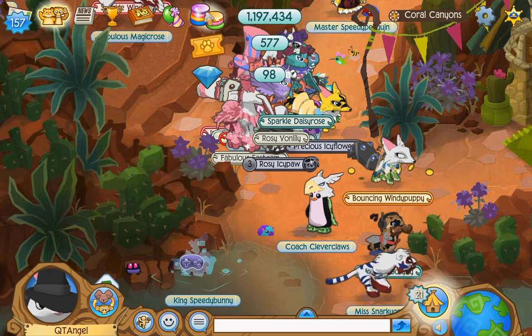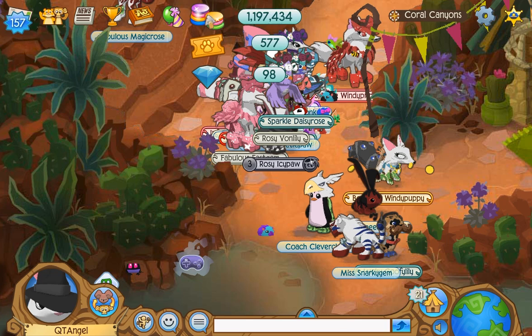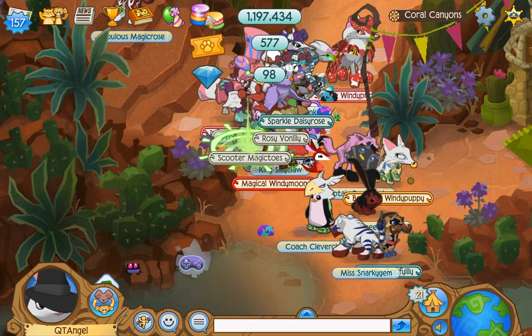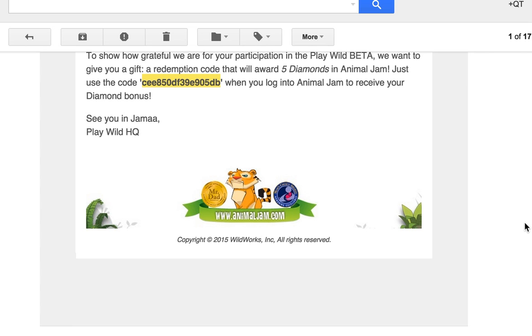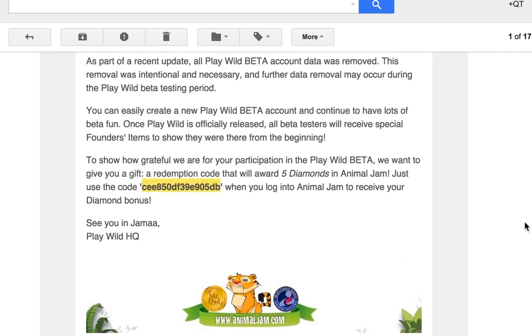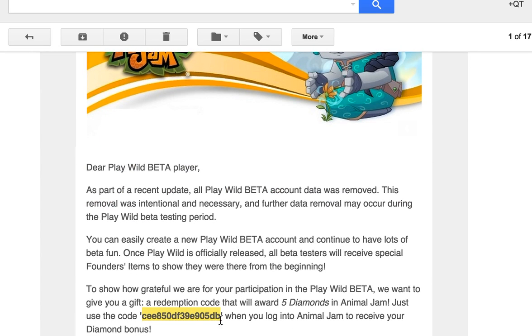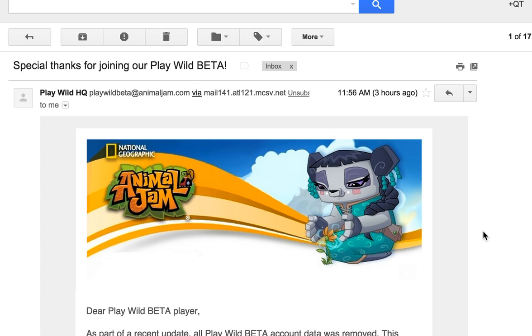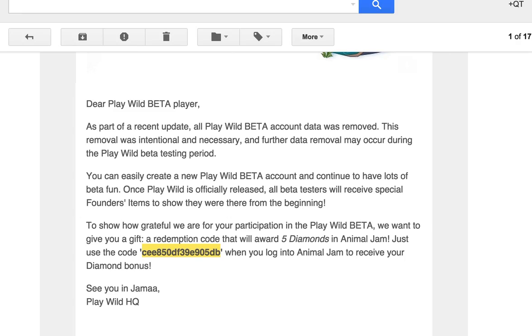Basically, if you played, check your email — the email that you signed up with. I'm almost at 100 diamonds. Let's see if I can make it to 100 before AJ puts out more stuff to spend on. Check your email and you'll get something like this from Play Wild Beta with a code. I think these codes can only be used once, but feel free to try it. I already used mine. It's probably a one-time thing — a random set of numbers, so they must have made many of them.